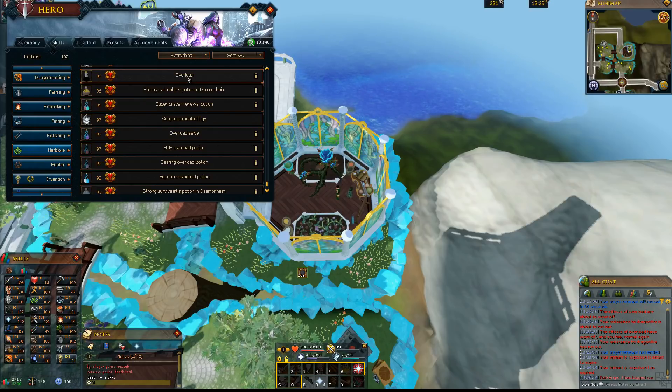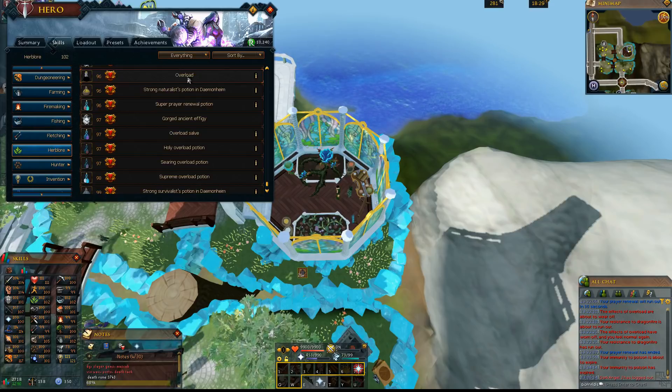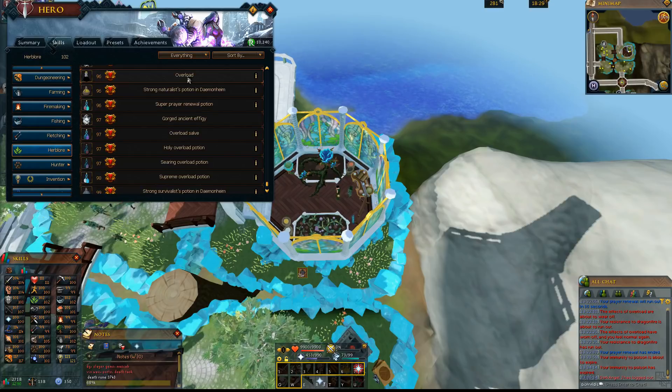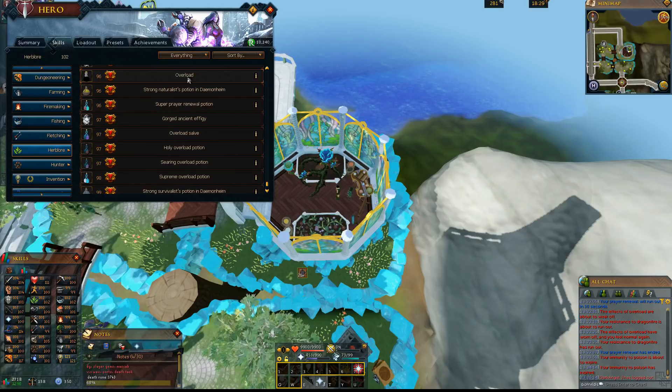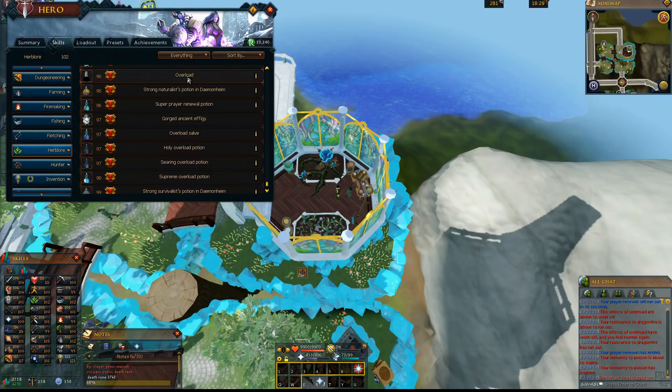The traditional Overload you unlock at level 96, and what it does is it boosts your magic, ranged, attack, strength, and defense level all by a pretty significant amount for a grand total of 6 minutes. It keeps that maximum boost for the entire 6 minutes, refreshing every 15 seconds, so if you're using something like Ceridome and Bruise or anything else that reduces your total levels, it will be extremely good to use. Overloads are almost essential at Araxor and basically all high-level bosses.